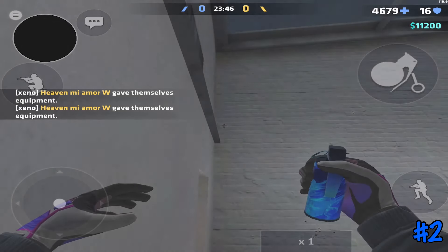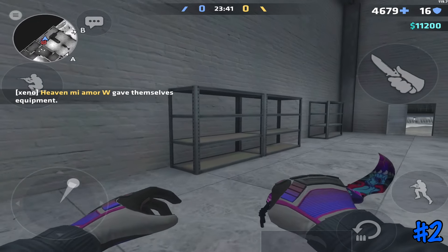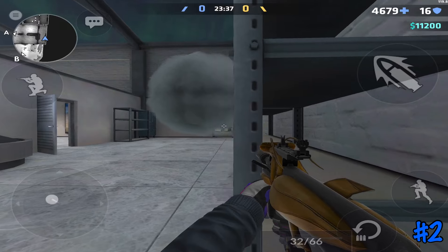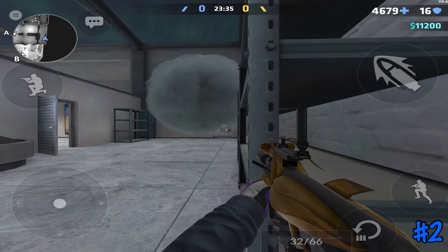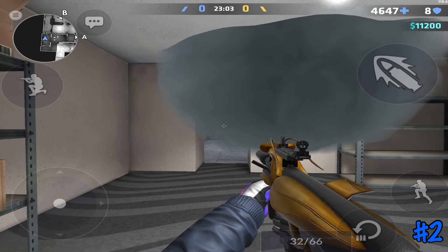The first one is going to be for inside B-long. If you stand in this corner and aim your crosshair around this area, the smoke will bounce off the wall and land on this tiny ledge, which will create a one-way gap. With the smoke you can play further back in B-long and get a good angle inside cafe while they won't really be able to see you.